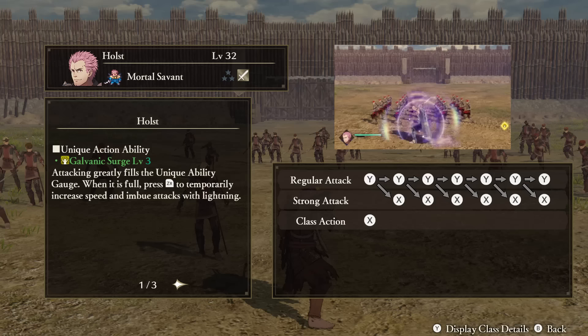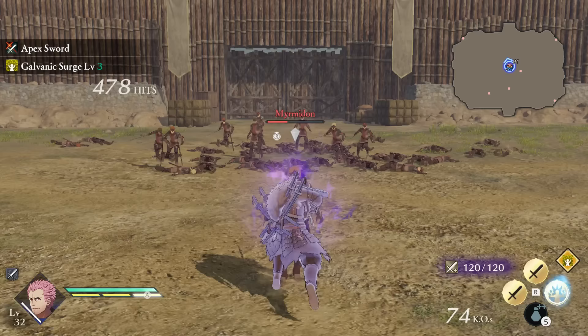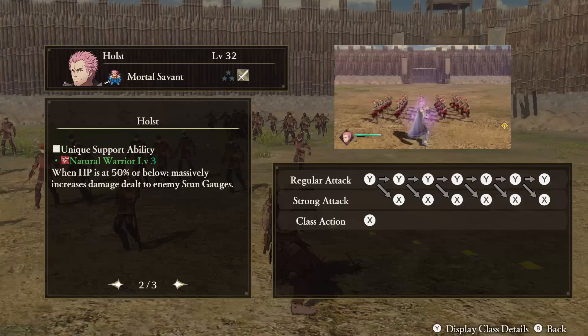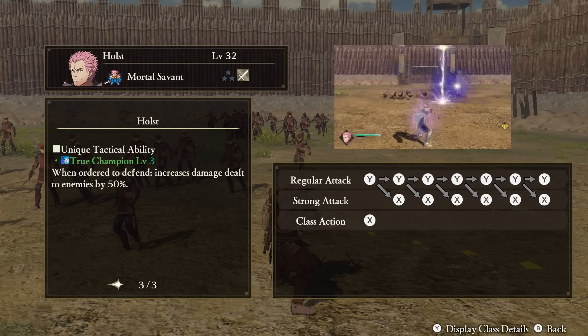Holst — Unique Action: Galvanic Surge. Holst's Unique Action gauge fills up a bit faster by having this ability. When it is full, you can use the Unique Action button to temporarily increase your speed as well as imbue your attacks with lightning damage. Support Ability: Natural Warrior. When your HP is at 50% or below, your damage to enemy stun gauges will increase. Tactical Ability: True Champion. When ordered to defend someone, Holst's damage to enemies will increase.